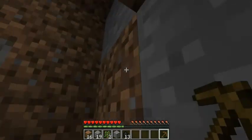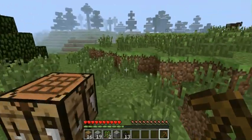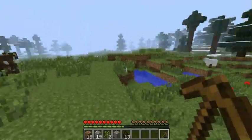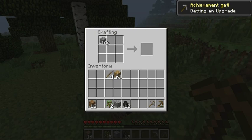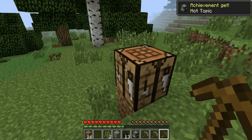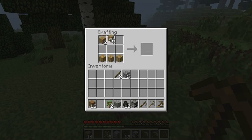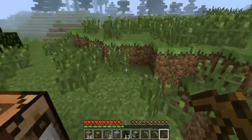Oh wow, I hear some sheep. You guys can't hear that, I guess — might have to change that next video. But there's the sheep right there. I'm just going to make a stone pick. Actually, I'll make two stone picks — it'll be above and beyond. Then I'll make a furnace for later, and a chest.